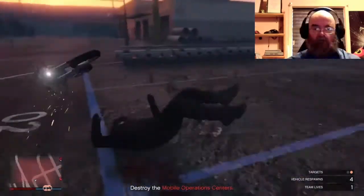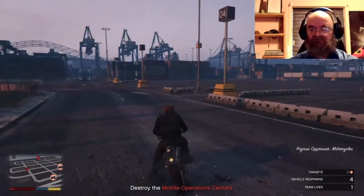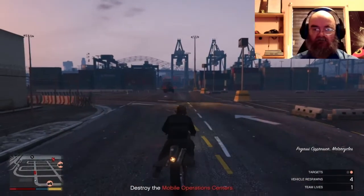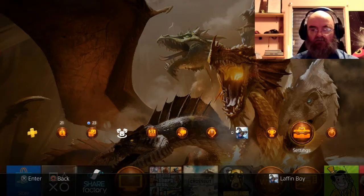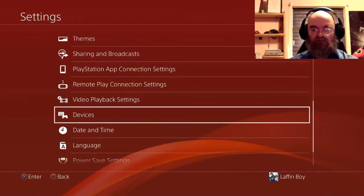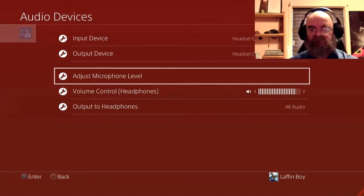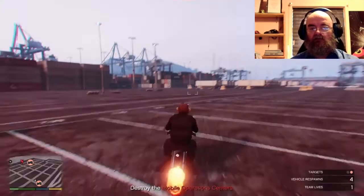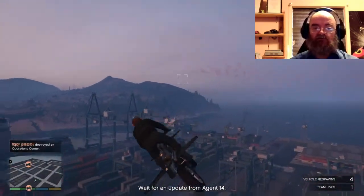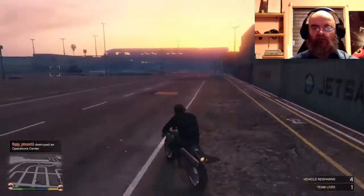That built-in mic doesn't pick up as well as a dedicated one, so you may want to adjust your mic gain. Go to your dashboard, then Settings, then Devices, then Audio Devices, then Adjust Microphone Level — just slide it back and forth. That will help you communicate, and if you don't have friends playing GTA you can make friends in a public lobby or through missions.